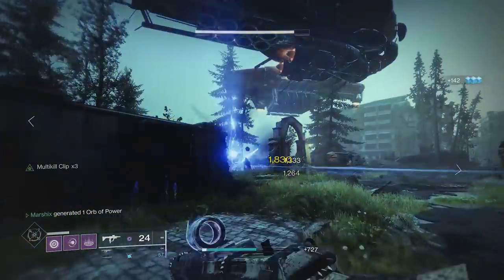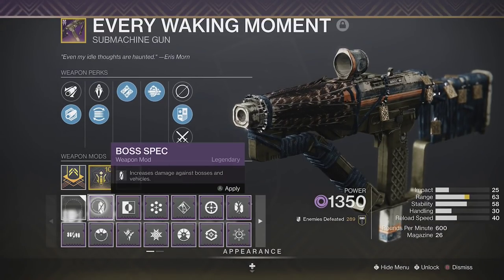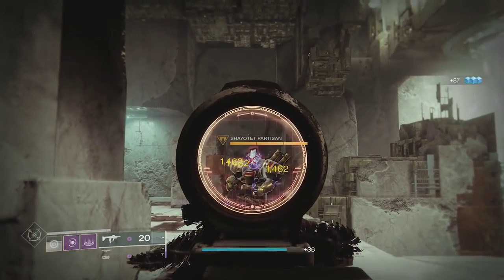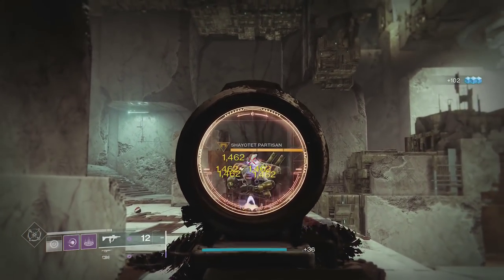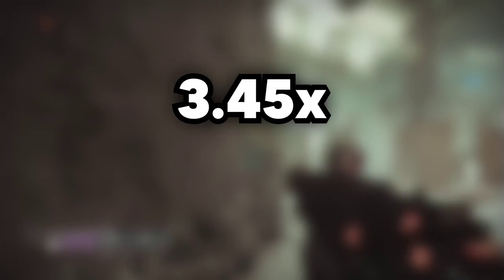Another way to increase your damage on weapons is by using minor, major, and boss specs, depending on the enemy type you're using it on. This will provide roughly a 7.7% buff against those enemies. All of that together will result in roughly 3.45 times damage, but there is one more thing we can factor in.